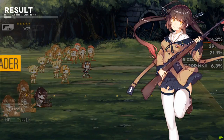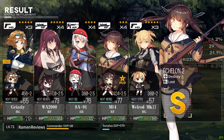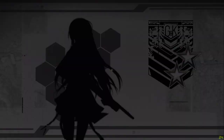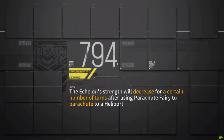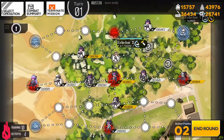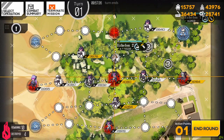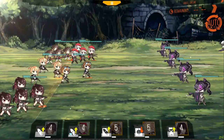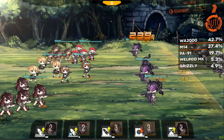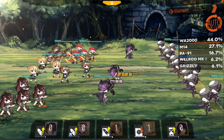It is a surrender tactic so you do lose a lot of resources, but you have the highest amount of chances to earn three to four star units. And actually someone leveled up — I pressed it too quickly. I think that was my WA2000. Let me check who's in my third class — it might be M14 too. We'll see right after this.